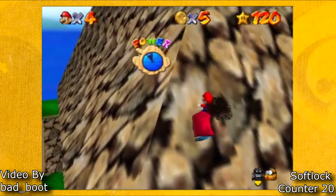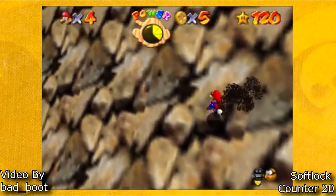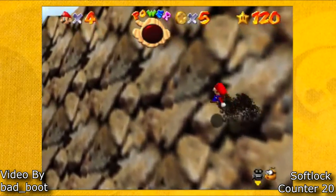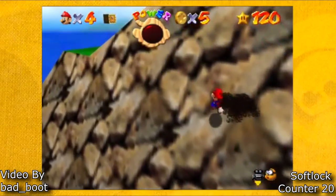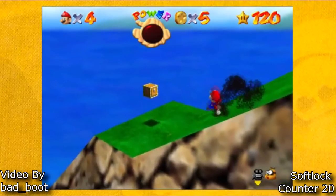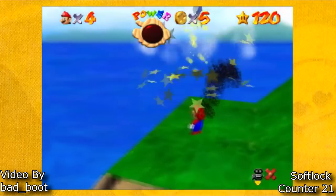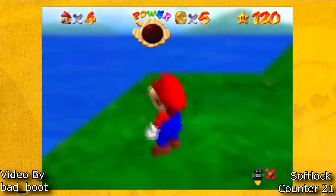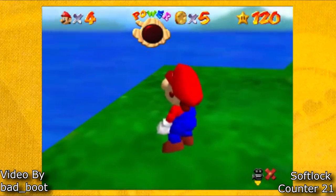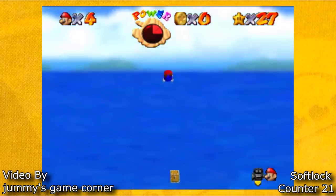This THI softlock is by Badboot and this is the more complicated way to do it, but it is pretty cool that this technique works. And this is the easier technique by Jumby's Game Corner.